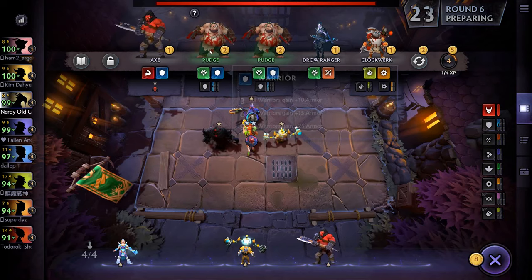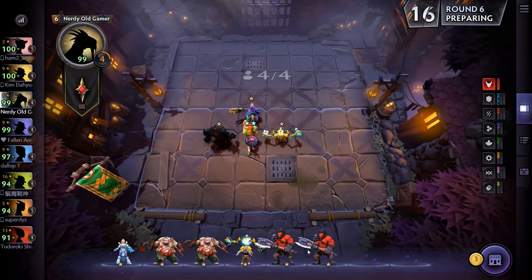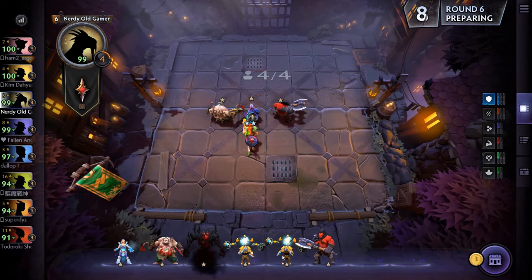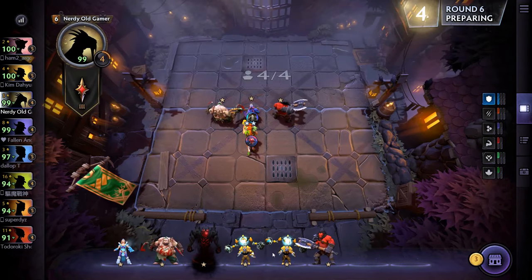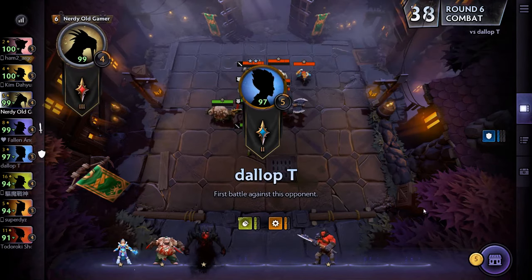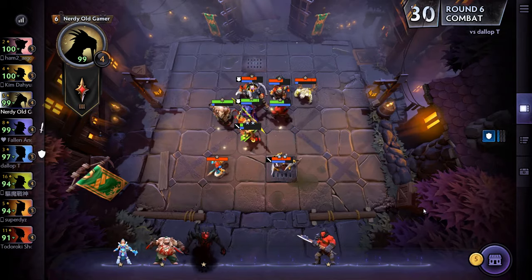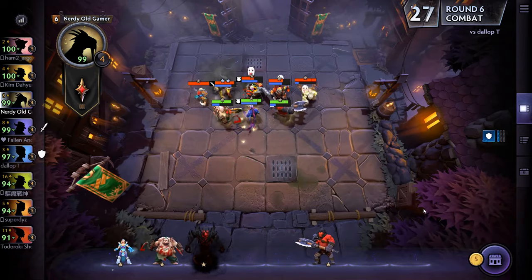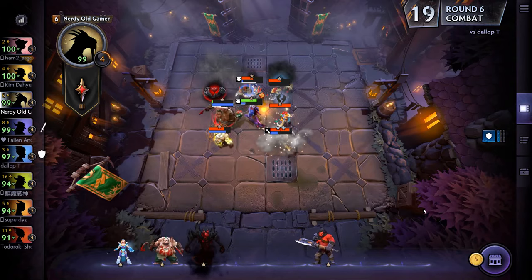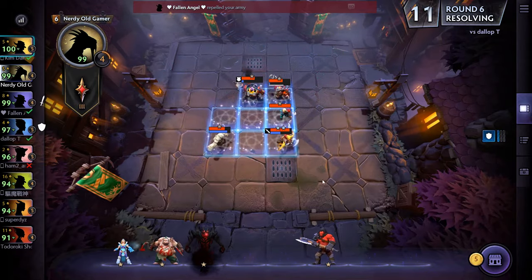A couple of Pudges and Axe. Let's do this — we could actually sell the two Tinkers. This is our chance to fight back. Slark is such a nasty unit, does a lot of damage. We're not even going to check out one, are we? Nope.